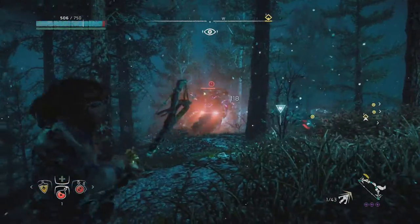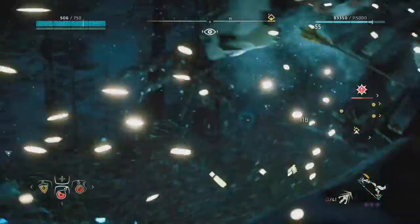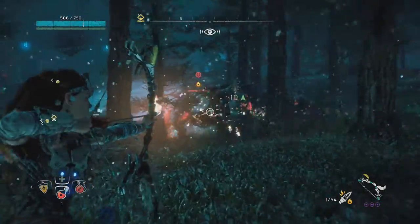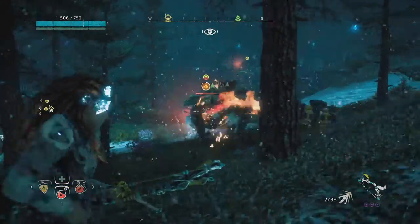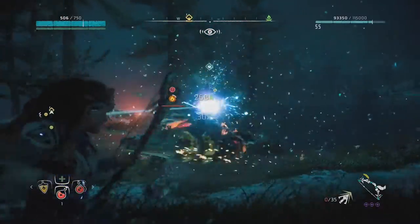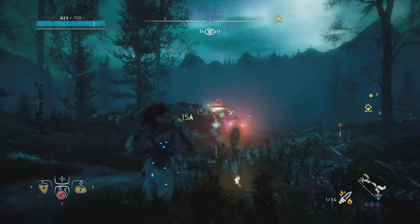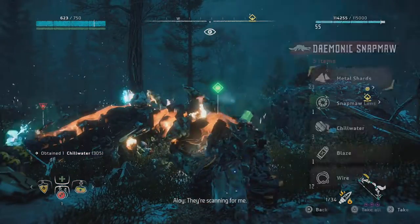These guys are really armored as well. Let's put three arrows on the bow and just take it out slowly — take out a few components on its pack. Yeah, there we go. I think I hit it — I heard the thing, it's gonna explode. Bam! That took the three Snapmaws out of commission.